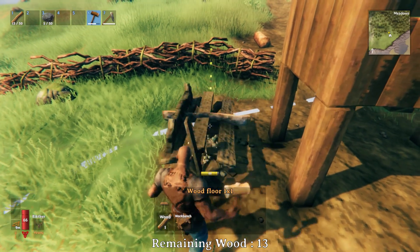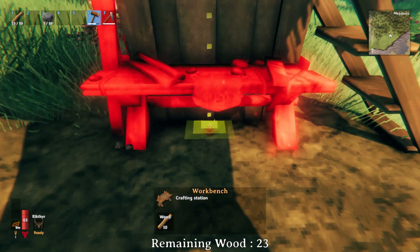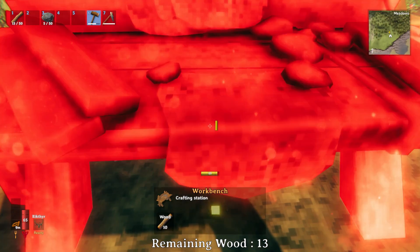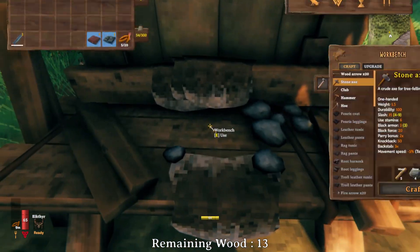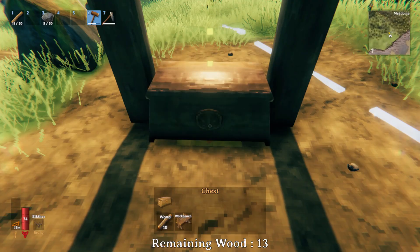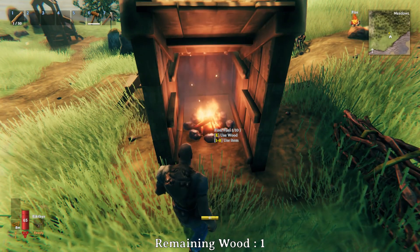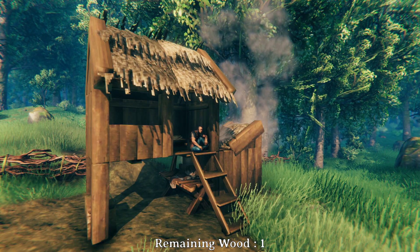Destroy the workbench, then move it under the platform and against the fireplace wall. Place a box. Place the campfire. Now to test the campfire against a thunderstorm.